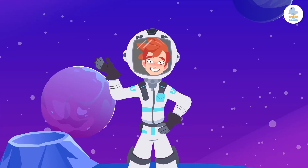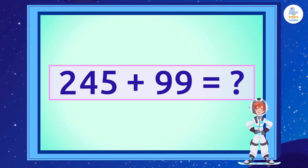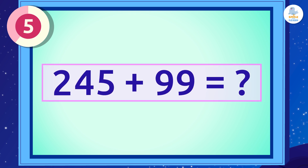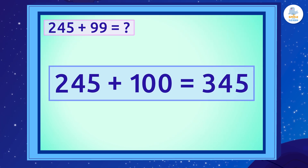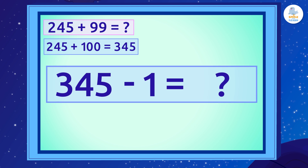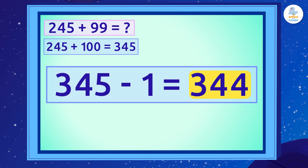Who wants to try it? Let's practice together! What is 245 plus 99? Let's go step by step. 245 plus 100 is 345, right? Well, all we have to do is subtract 1 from that number. What does that give us? 344!